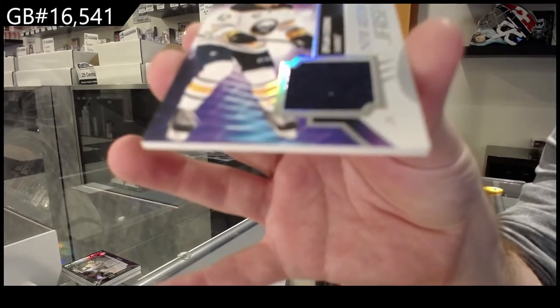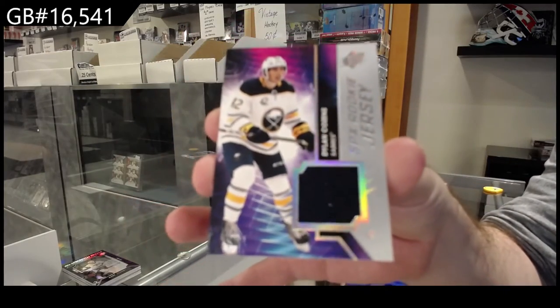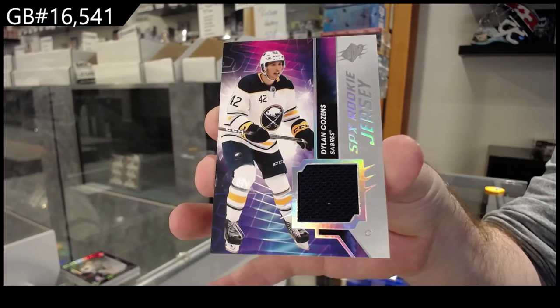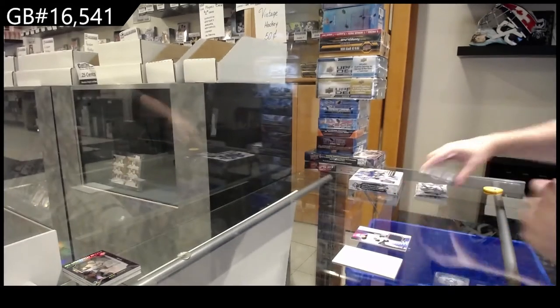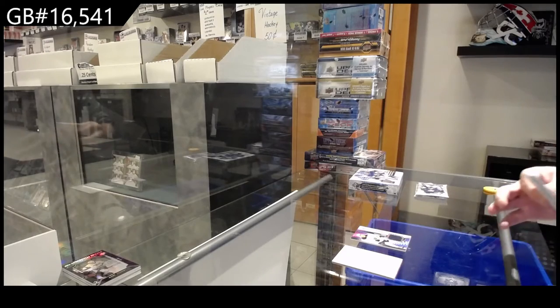We've got a Rookie Jersey of Cousins for Buffalo — Dillon Cousins, Rookie Jersey, SPX. You've got to love those auctions where it's just craziness.